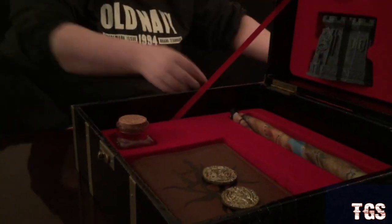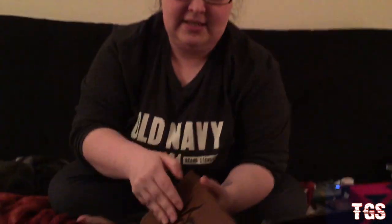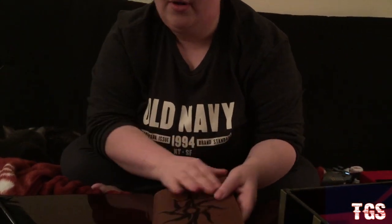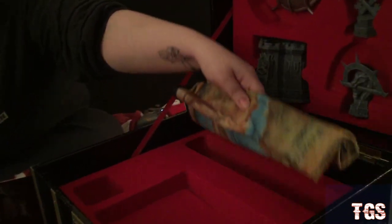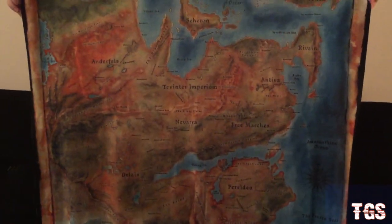There's a reason why this little feather is separate and sitting there all alone, because underneath the steelbook and lockpick set we have a little ink pot — it does not come with ink, but you get the gist. You also have two gold Orlesian coins — they have little faces on the sides. And to go with your quill and ink set, you have a leather-bound journal that hasn't been written in and probably never will be. You also get a cloth map, which looks awesome.